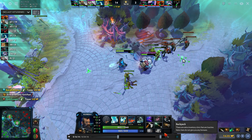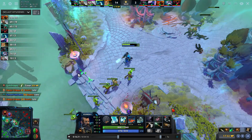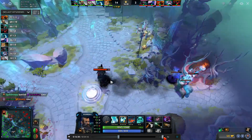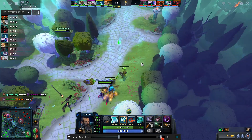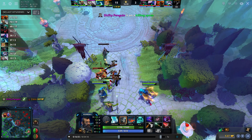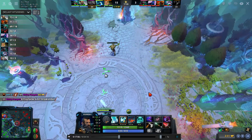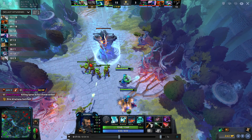I leave Armlet on — I have 10 health regen which is actually a lot. I get an invisibility rune and push bottom with Weaver. I notice his Ring of Aquila isn't activated — I tell him to activate it to help push the wave. Weaver probably should have stayed next to the range creep instead of walking away so he could deny it, or so the Ring of Aquila still gets the bonus armor on the creep.